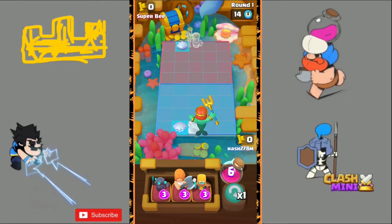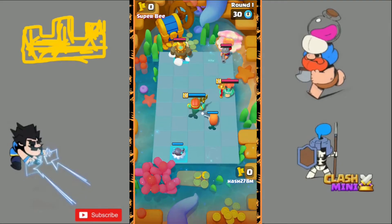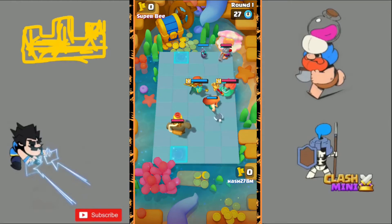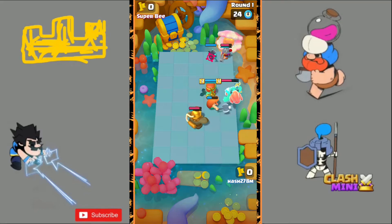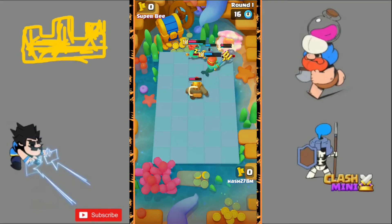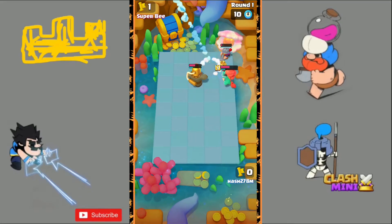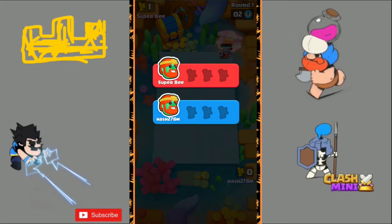Now we are at match number four and we are facing Super B — another Wavemaster player. I put down a Valkyrie and a Mini P.E.K.K.A. on top of the shell, hoping my Mini P.E.K.K.A. gets good value on his back minis. He puts his Golden Child on top of the shell and places a Musketeer. My Mini P.E.K.K.A. hits the Musketeer but his Wavemaster goes on top of mine, and my Wavemaster gets stranded. We are not looking strong as my Wavemaster is dying because of his surviving minis.